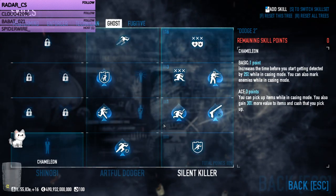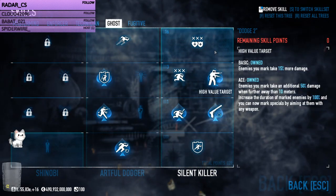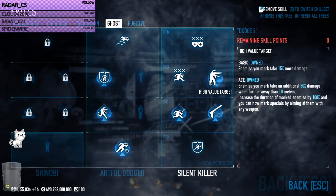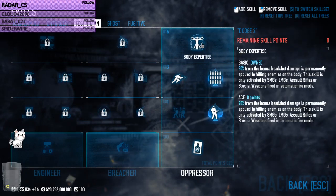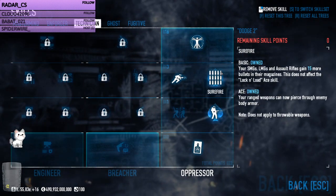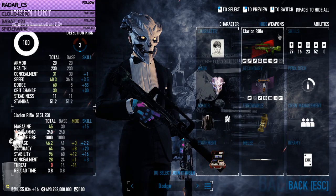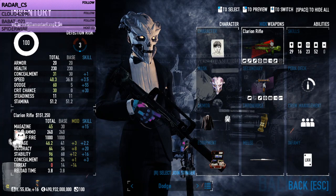That's it inside this build. As mentioned, for DPS output we go for those three skills. We've got these for our specials so we can run up on shields, hazers, medics, dozers — whatever the case — and have max crits on them. We've also got body expertise, surefire, for light units, heavy units, and shields.